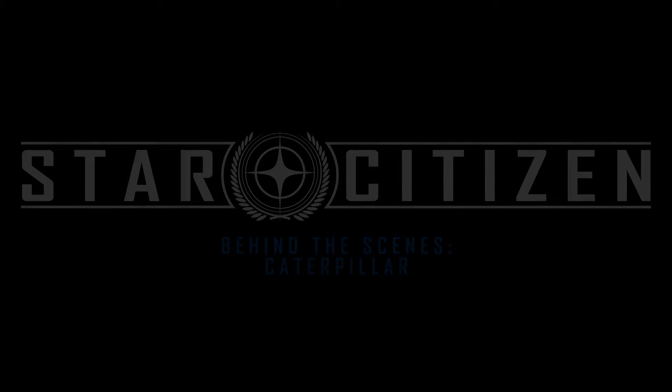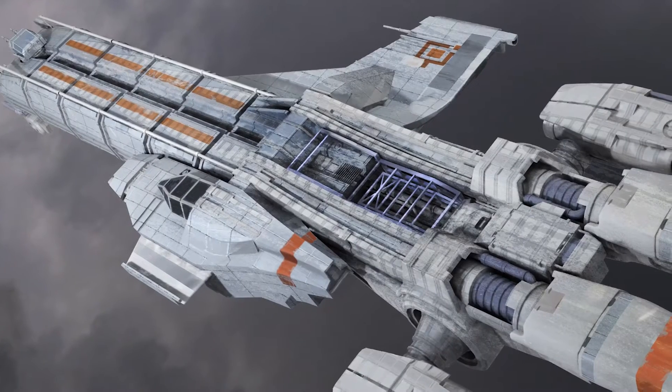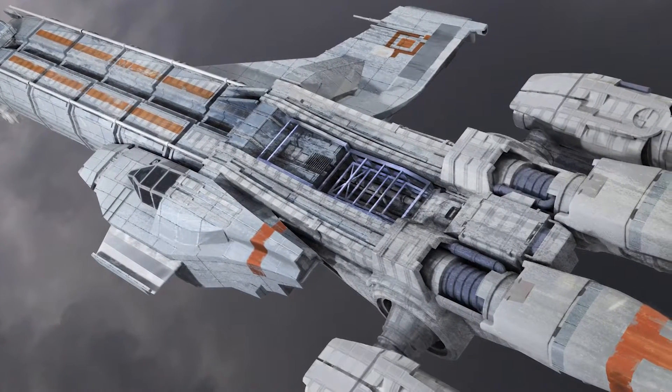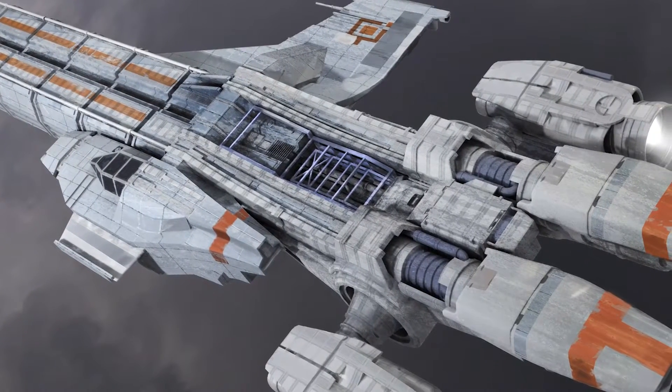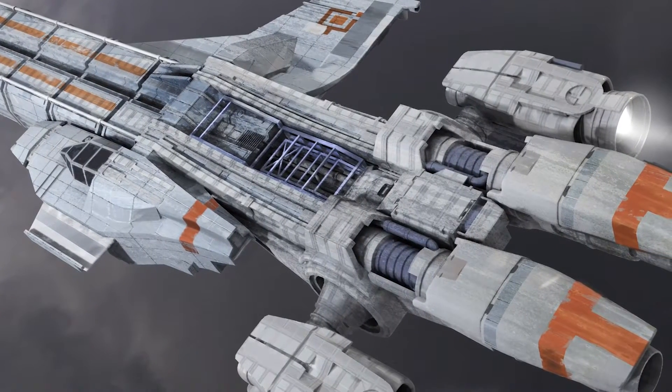The Caterpillar was one of the very earliest pledge ships we did in 2012 during the initial Kickstarter campaign. We started off with the base five ships that were how we imagined playing the game. We based them largely on Wing Commander and Privateer — the different ship types: a multi-crew ship, a fighter, a transport, an explorer, that sort of thing.